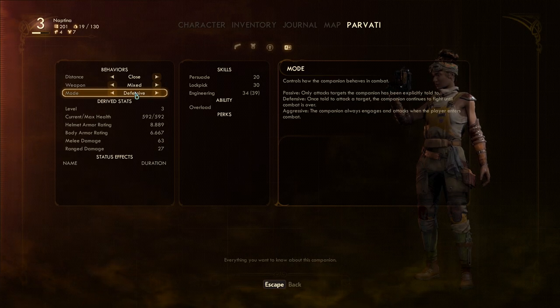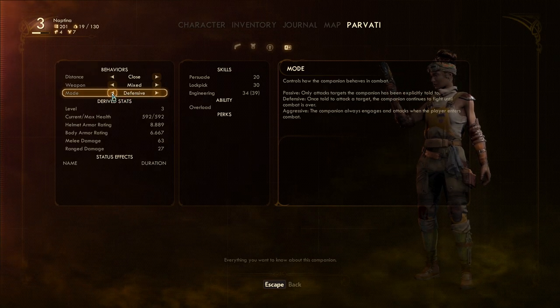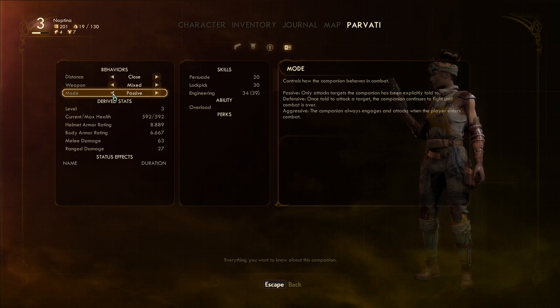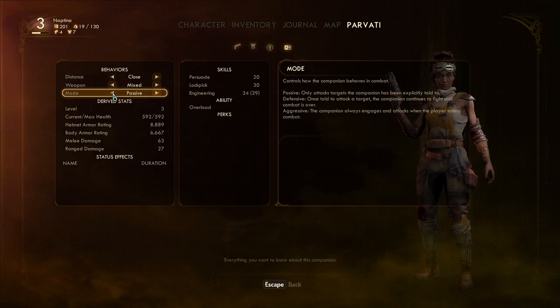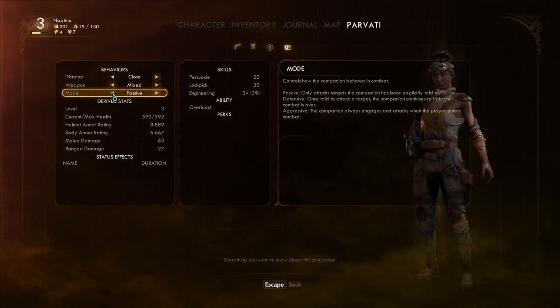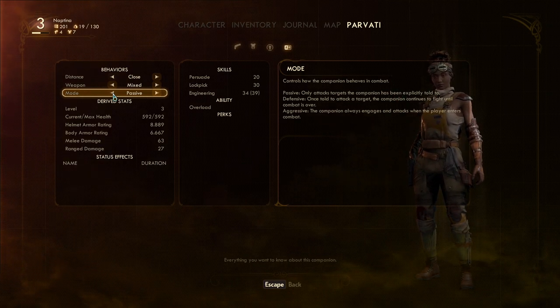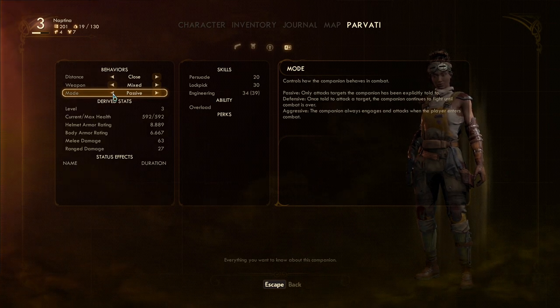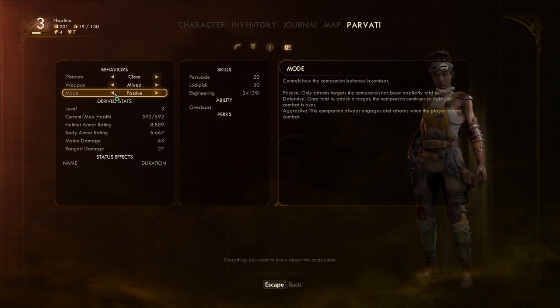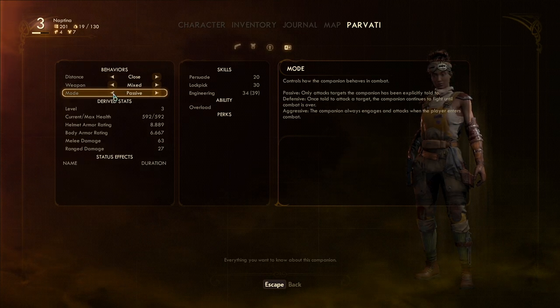I found defensive not to be much of an improvement. The mode I would recommend is passive. This means they will only attack targets that you specifically designate with the attack command — they won't start attacking when you attack until you give them that command — and they will also respond to your follow and return-to-me commands very, very quickly. That is the one I'm going to suggest you use.